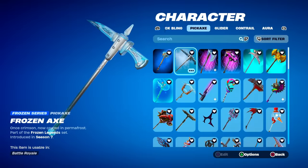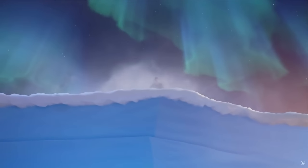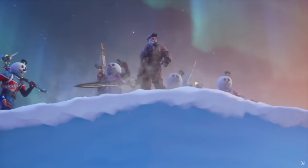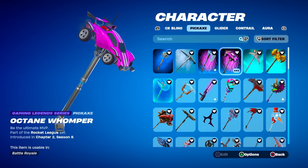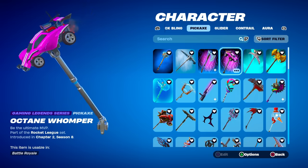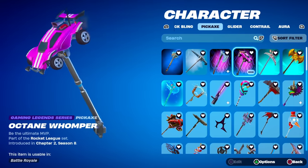The Frozen X from Chapter 1 Season 7 isn't from a Frozen pack, although it may seem like it. It was actually part of challenges back in Chapter 1 Season 7, so anyone who started playing after that season doesn't have this pickaxe. It matches with the Frozen Red Knight. There is then the Octane Womper — it's really cool because you had to complete Rocket League challenges to get it, but it was on Rocket League Mobile, not even the PC version.